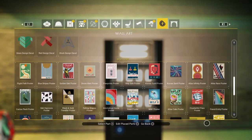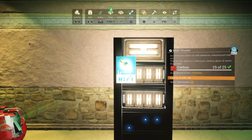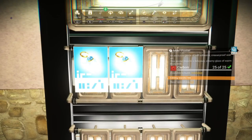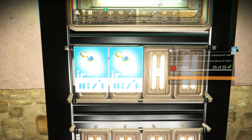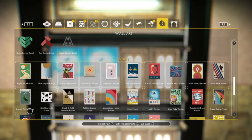Now for the fun part — we can start selecting our labels for our different weird No Man's Sky alien beverages. Of course there's no right or wrong way to do this, but you might notice on vending machines that the more popular drinks will have more than one button and the less popular will only have a single button.